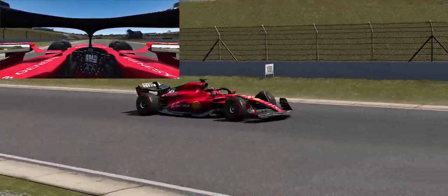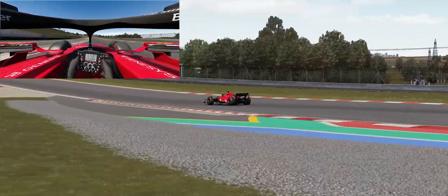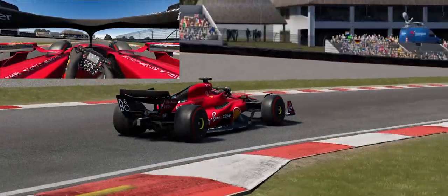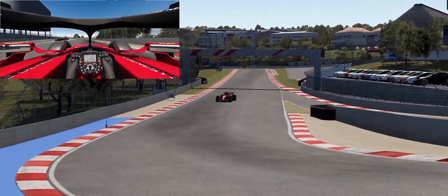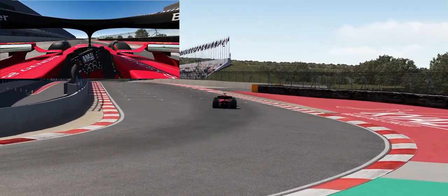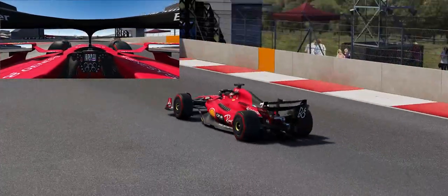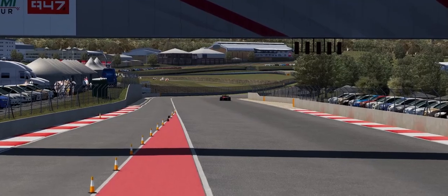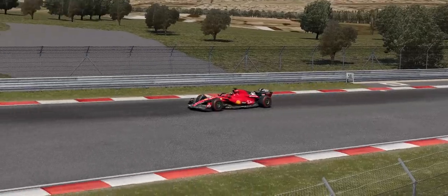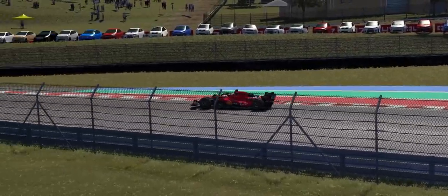All the way through to the Crocodiles — a tricky corner to get right but there's a lot of time to be gained if you do. Through Cheetah and into Ingwe, which will be the final section, and then back onto the start-finish straight. A lap of new Kyalami normally takes around about a minute 20, sometimes just under — so it's about 22 seconds slower than the old track. This track is also about 400 meters longer.